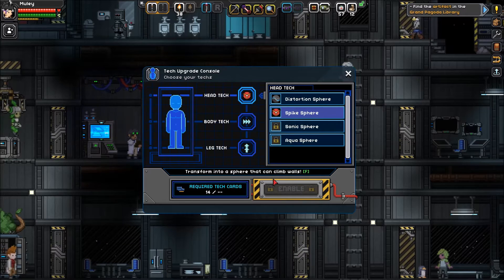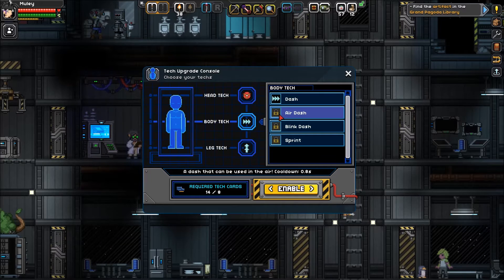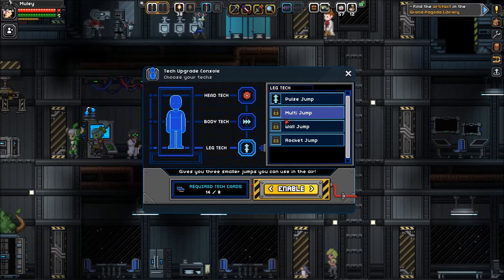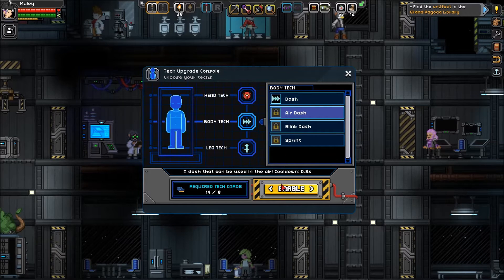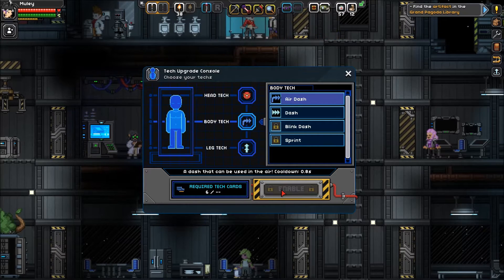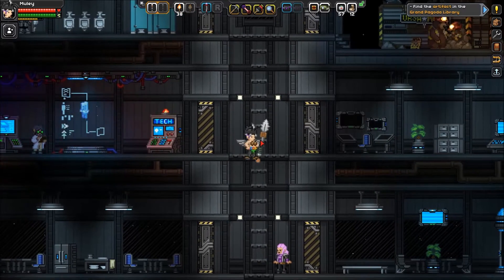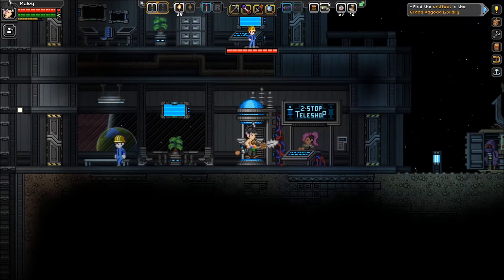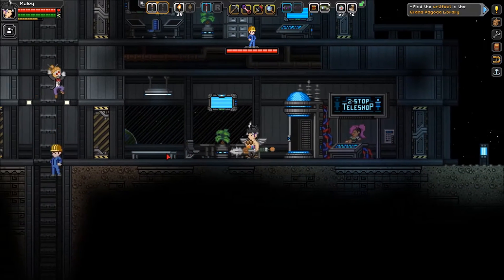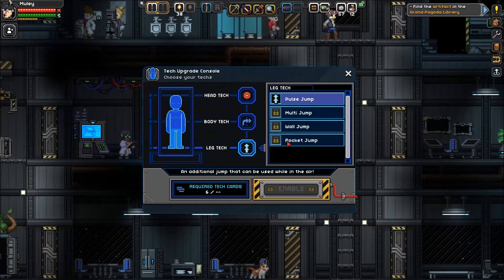I want the body tech — there's an air dash usable in the air with 0.8 second cooldown, or multi-jump which gives you three smaller jumps in the air. Double jump works for now but air dash would be nice. I find myself wanting to dodge in the air more and more. I can still dash on the ground and now I can dash in the air too. Can I get a multi-jump as well? I've only got six — everything else costs eight, so I can't get more.